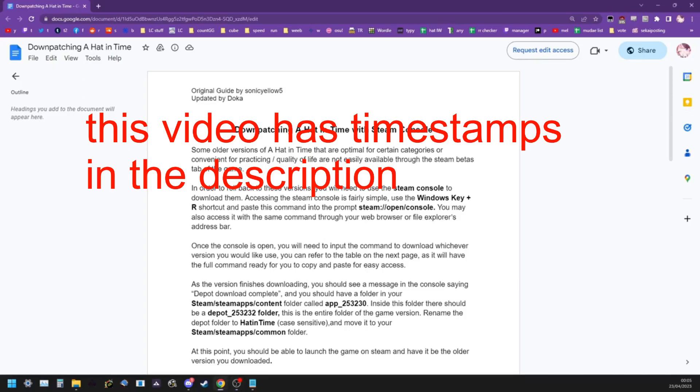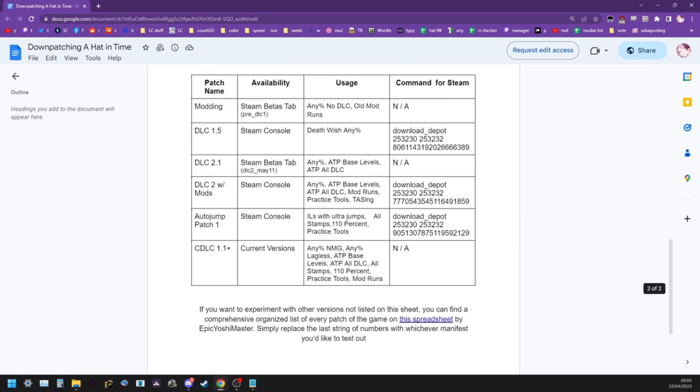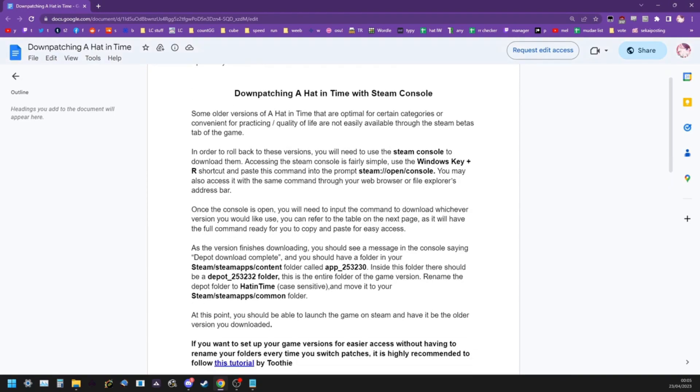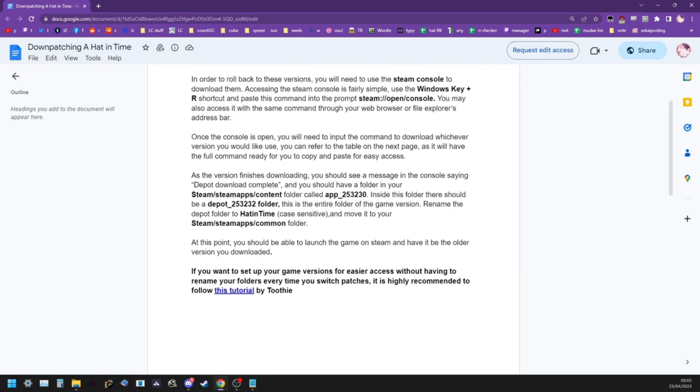This will be a tutorial on how to downpatch A Hat in Time and set it up for speedrunning. In most cases, you will want the DLC 2 with mods patch. This is also the case if you're following the Liglis tutorial playlists. The text can be a little misleading, and it doesn't really tell you everything you need to do to set up the game, so this video covers the entire process.